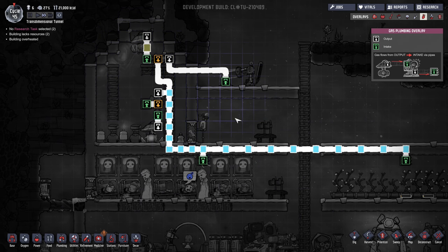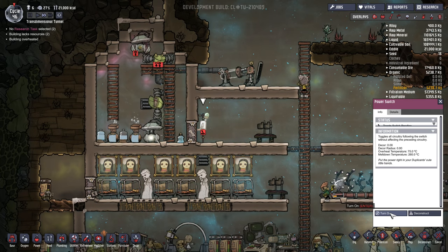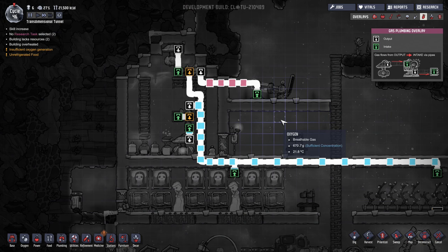When we decide that we have enough gas collected in the top portion and want to pump it out, it's a simple matter of hitting the switch and turning it on. It's going to be very important to build up sufficient concentrations of hydrogen before you start trying to pump it out of the room, otherwise the pump won't run with any real consistency and you're probably wasting power.